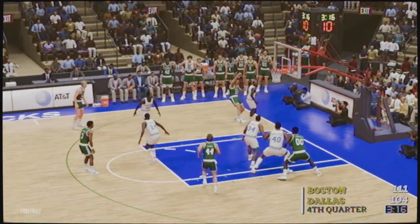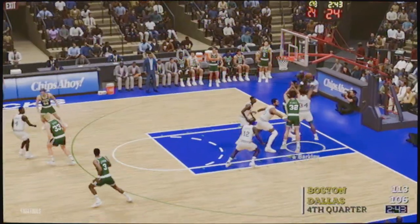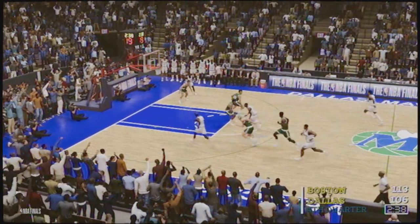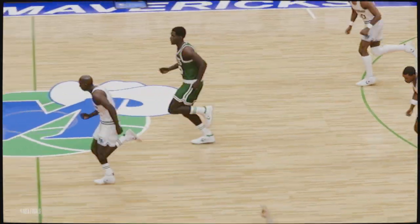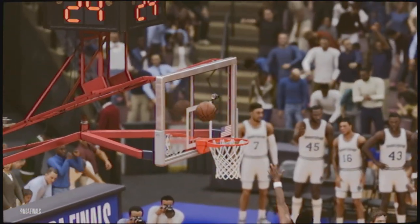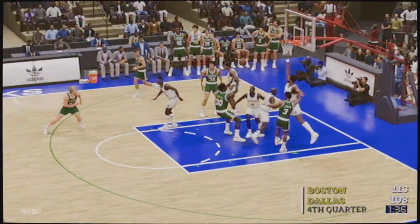Bird to McHale — that is a good one, a good shot right there. Seven-point lead now. Barkley gets the rebound, here come the Mavericks. Derek Harper makes the basket. But overall, the Celtics are staying strong in this game. They don't want to be swept, so they are trying their best to avoid a sweep.